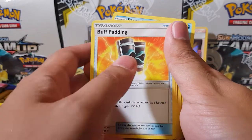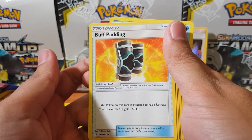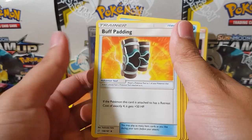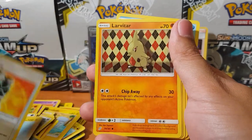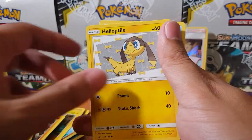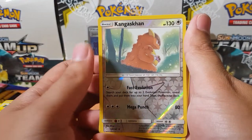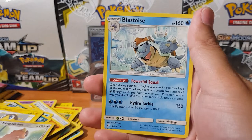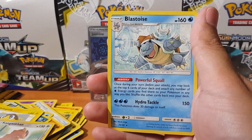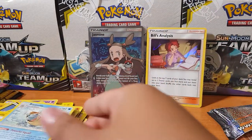Heliolisk — I don't even understand what this is supposed to be like, buff padding? Let's see the Pokémon card — what does it even look like, is it legs? We got Larvitar, Psyduck, Volbeat, Weedle, Helioptile, Kangaskhan, and oh Blastoise — look at that, Hydro Tackle, man! I always liked Blastoise, one of my favourite Pokémon.